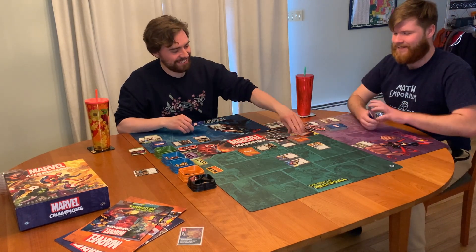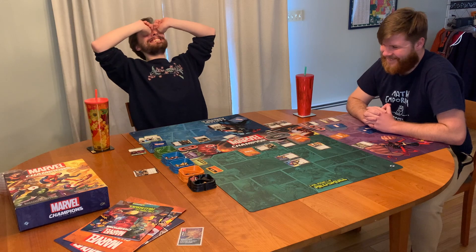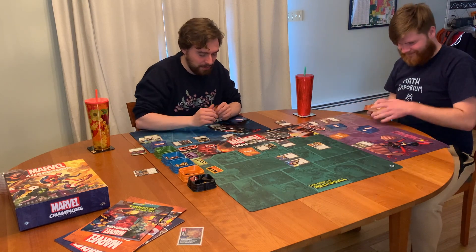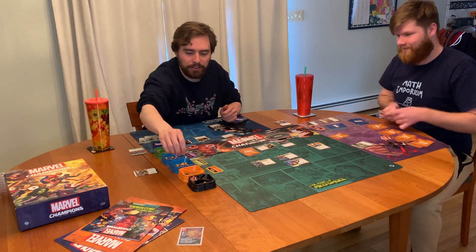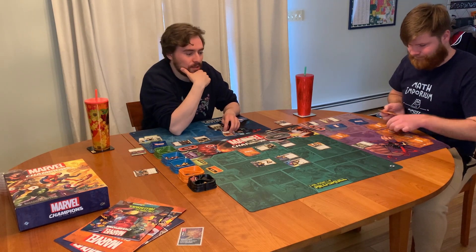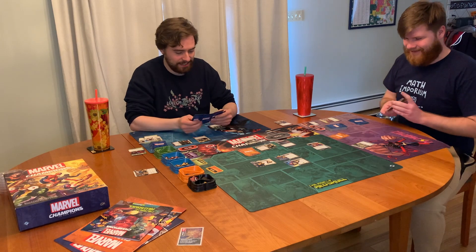And now we get encounter cards. Shadows of the Past: reveal your set-aside nemesis minion and put it into play engaged with you. Hello, Taskmaster. Reveal your set-aside nemesis side scheme and put it into play. When revealed, place one additional threat here. Shuffle the rest of these cards into your deck. So normally when we play this, Pom is the one that gets Shadows of the Past, but today it's me — so that will be fun.